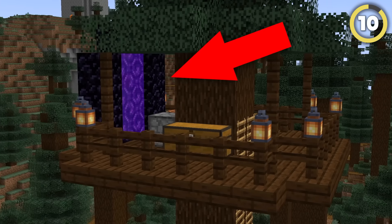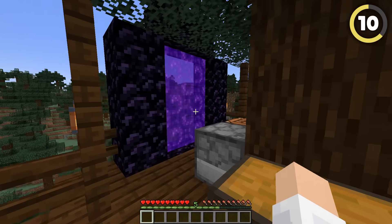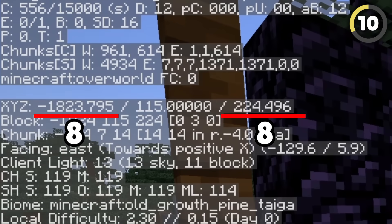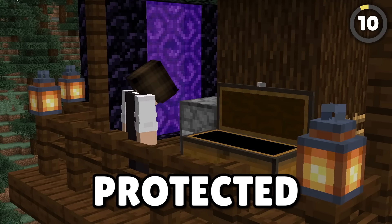If your friend's base has its own private nether portal, use that as a way in. Find the coordinates to the connected portal in the nether by taking the overworld coordinates of the base and dividing the X and Z by 8. That's where the nether portal will be, giving you a back door into the protected fortress.